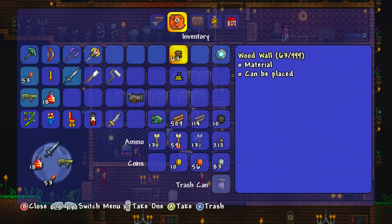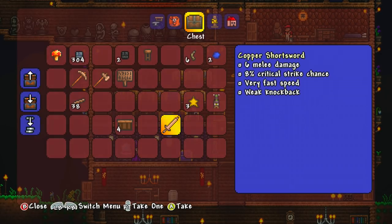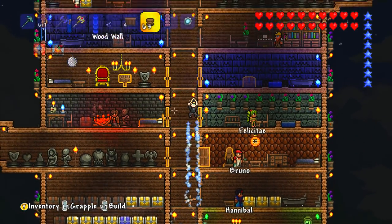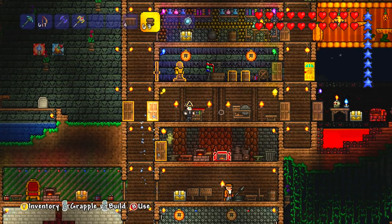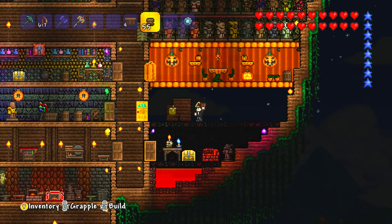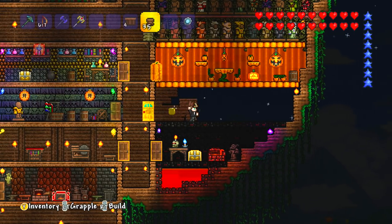Anything else in this chest look piratey? A eater of souls banner, a sword — that's kind of piratey. The bars could be quite cool, let's grab those too just in case. I think I'm going to need to make a few more wooden walls, but I do have plenty of wood so that shouldn't be a problem. I also got that door from fighting all of the pirates, so that's a piratey thing.